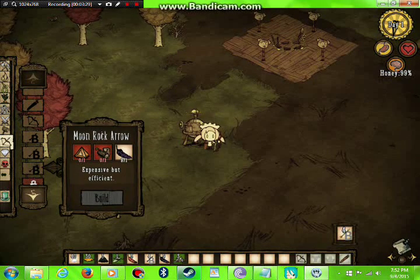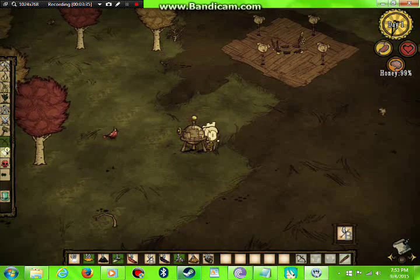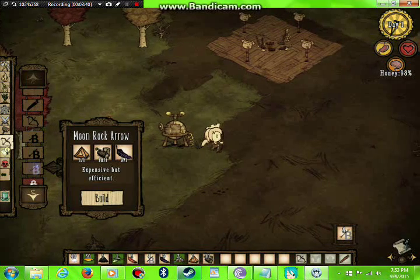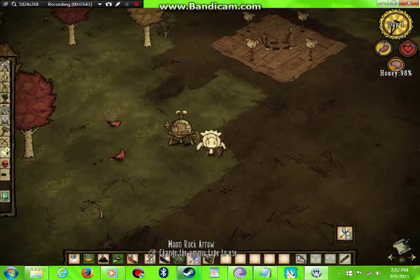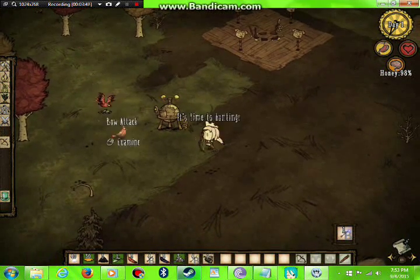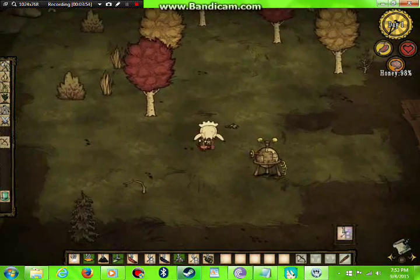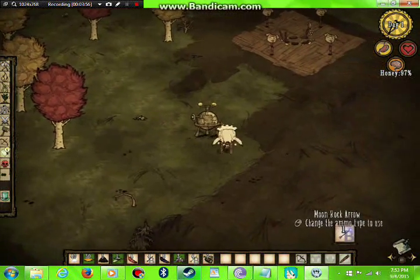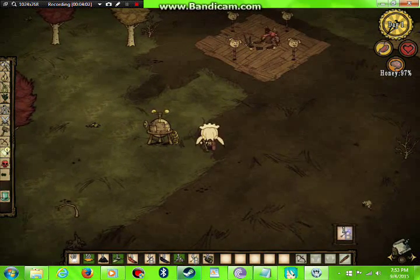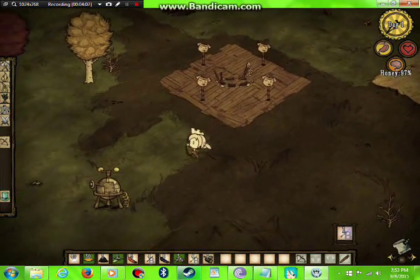The next item is the moon rock arrow — it's going to take a while to make. Okay, I'm back. Let's pull out the moon rock arrow and see what it does. You only get one — it better be good. Oh, it glows! I think this can be really good at night time. When you shoot an enemy it probably makes a light glow, which is kind of cool. I got it back too.